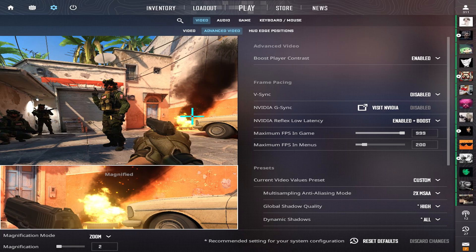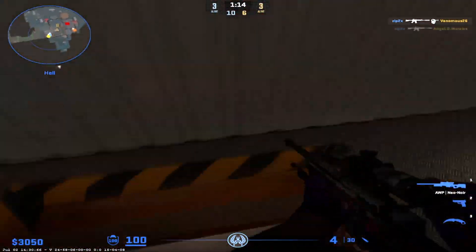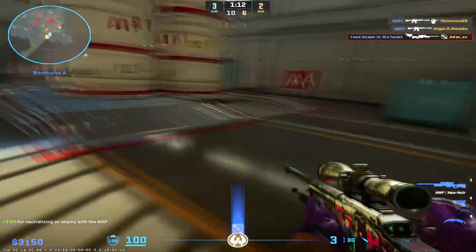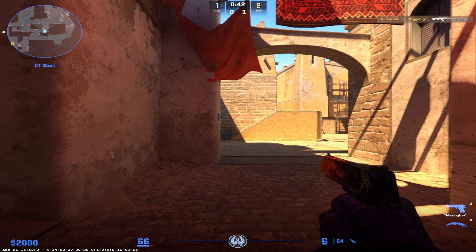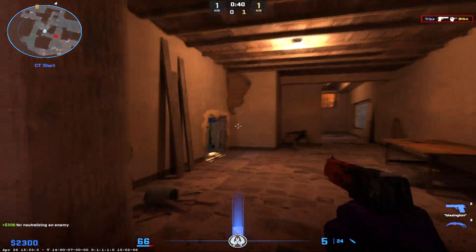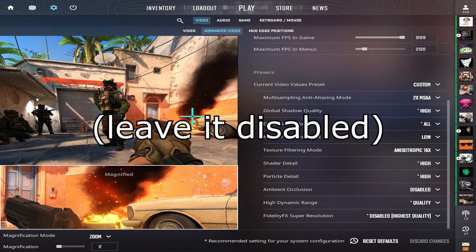Once you're done with all that, load up the game and go over to advanced video. With boost player contrast, I turn it off and on at random — I know it does take an FPS hit and doesn't really change my gameplay, so I'd just leave that disabled. With VSync, you should only really use it if you're experiencing screen tearing. You can copy these settings if you need them, but the two big things here are the texture filtering mode and FidelityFX super resolution.